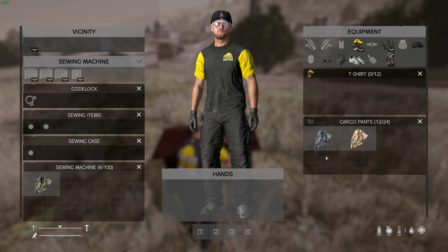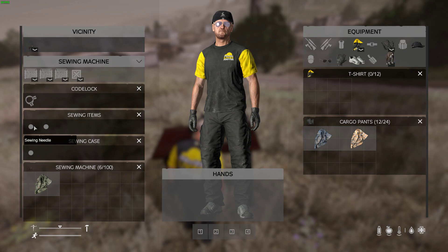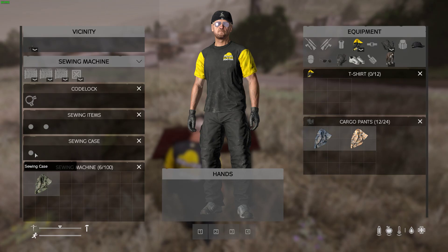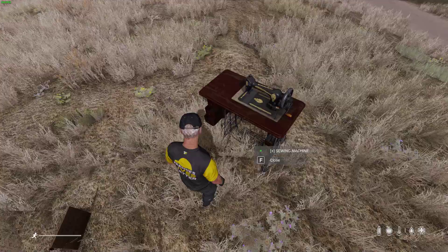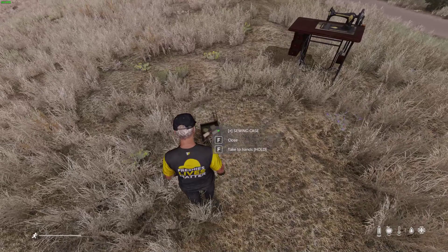I already got a badly damaged shirt in there. I did try — it does not let you put more than one item. So you got your code lock so you can lock it up, sewing needle, sewing thread, and the case that I just put on the ground. You can see it actually has an animation for open and close, rag style — he's always got good mods, I love his mods.